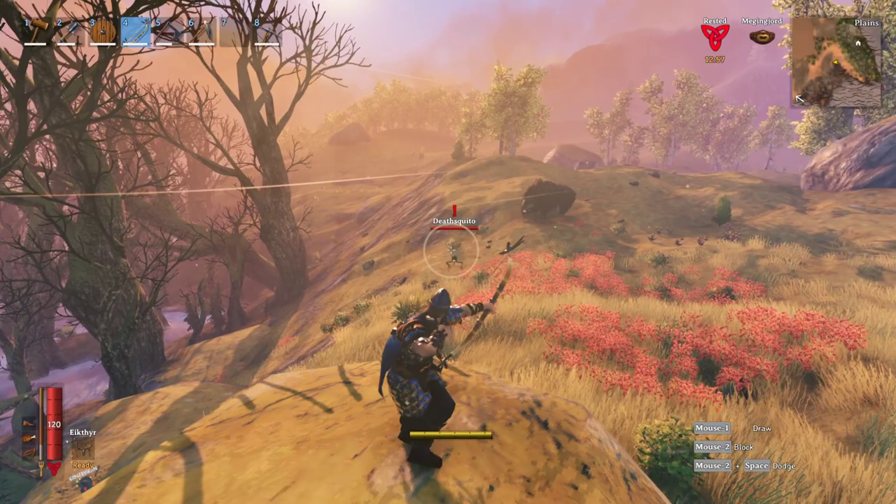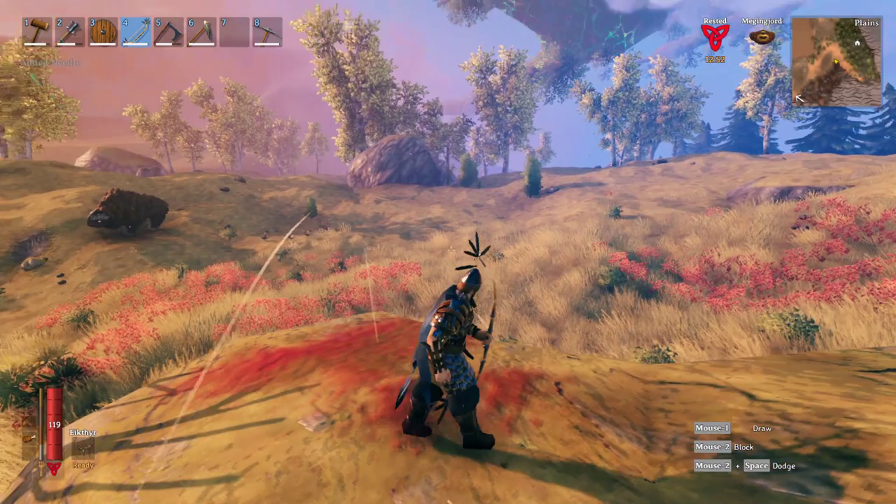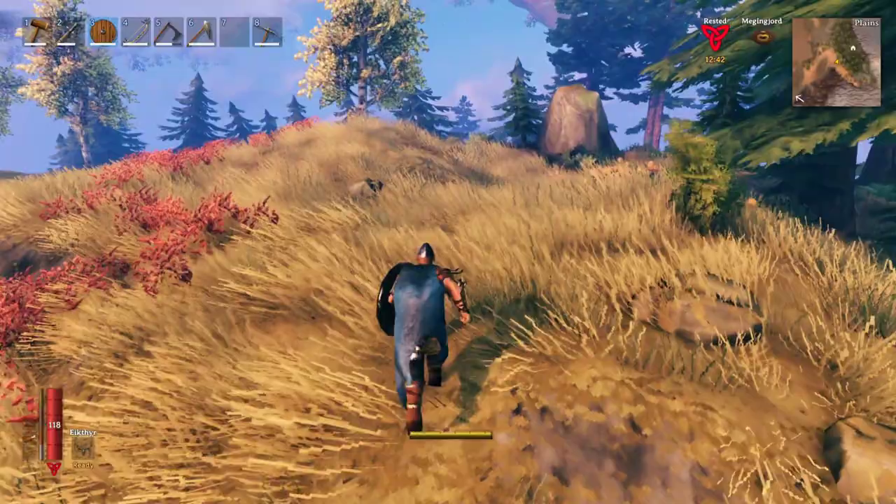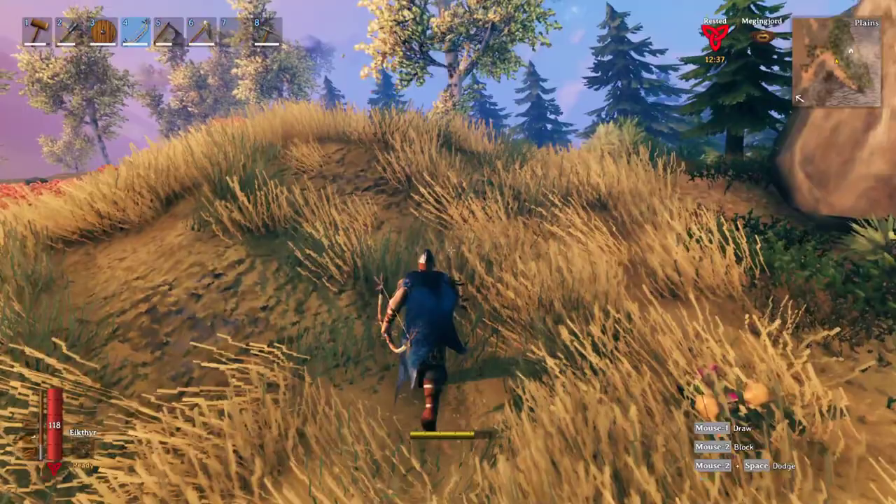There we go. When they come at you, just shoot them. Sometimes they fly up and around and dive bomb you, but you want to shoot them when they're straight on. You can alternatively block with your shield, and then if you have time, smack them with something. But I do prefer to just wait for them to come head on and shoot them immediately.